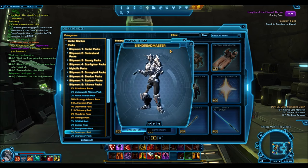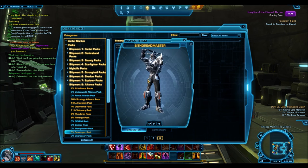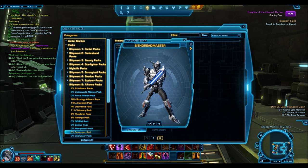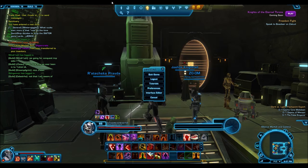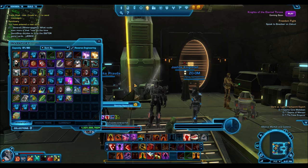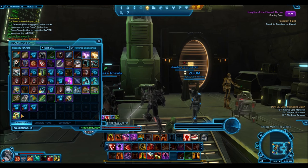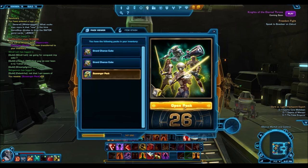The obvious standout items from this pack are Senya's lightsaber, but more so Senya's lightsaber pike — I think that's actually going to be the most popular item. We'll see what happens on the GTN and what people put these up for. Musco did go on the dev forums and say the scavenger packs are going to be on sale for the first week, so if you're watching now is the time to get it because it is considerably cheaper.